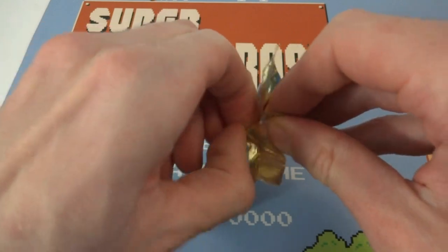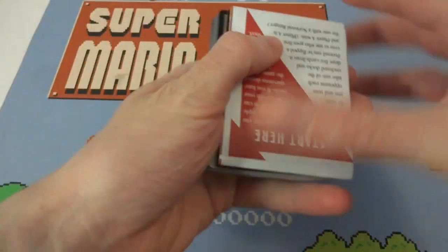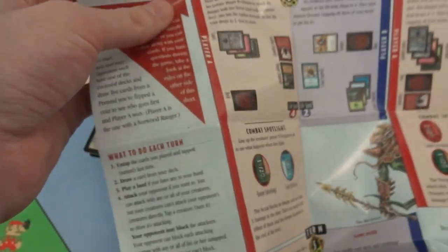If I can even open it. There we go. Very, very thick little pile of cards. Right off the bat, let's just see what this says. "Stop. Start with the sample game on the other side before reading this page." I done messed up. Kind of like a starter deck. I wonder if they just gave these away for free. Look at this huge thing of literature. Absolutely giant — I can't even get it on camera very well.